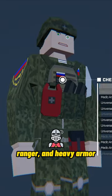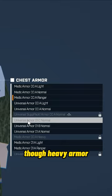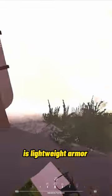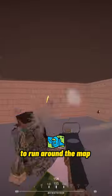Medics can equip light, ranger, and heavy armor, though heavy armor is unlocked at a very high rank. The best way to play Medic is with lightweight armor and an SMG to move around the map very, very fast.